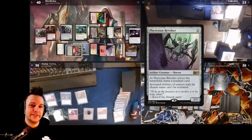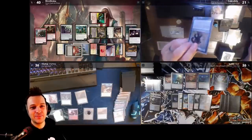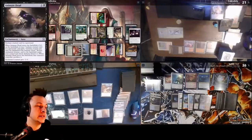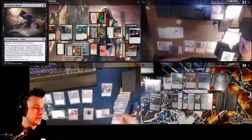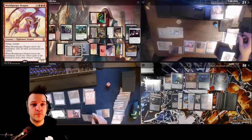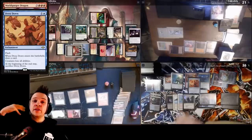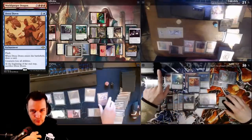Anji takes his turn, draws, and goes to combat — Ragavan attacks Krark again, flipping a Pongify. Now he can kill the Phyrexian Revoker. He casts Animate Dead. The sad part is Phyrexian Revoker doesn't prevent him from winning because there's a land that deals ETB damage, and he can flicker World Gorge Dragon infinitely if Animate resolves. Everyone passes priority, Animate resolves, and World Gorge Dragon enters. Its ETB tries to exile everything. In response he sacrifices treasures. However, Thrasius casts Dress Down in response to the World Gorge Dragon ETB trigger.